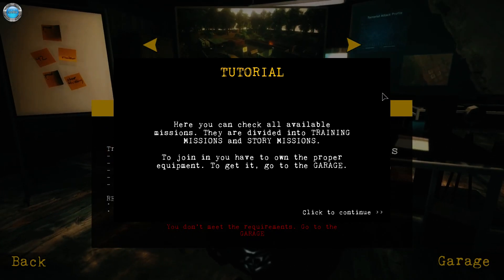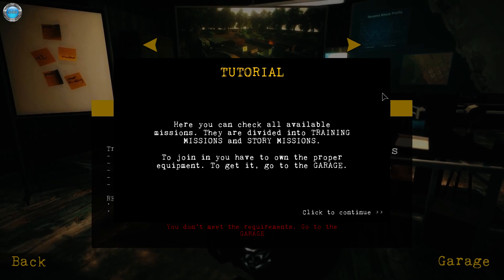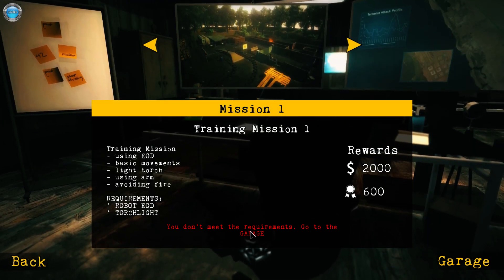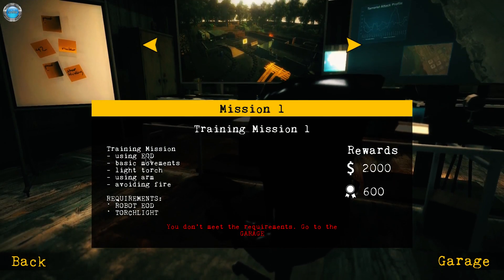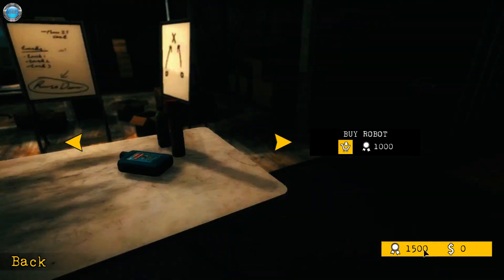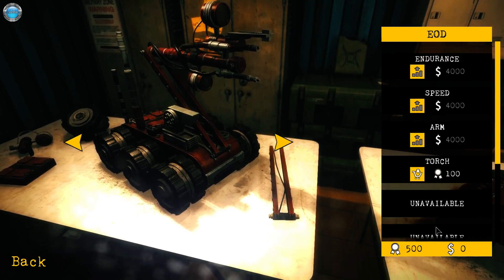I hope the tutorial is still available. Okay, here you can check all available missions. They are divided into training missions and story missions. To join, you have to own a robot. Go to the garage — you don't meet the requirements. Training mission using EOD. Go to the garage, buy a robot.